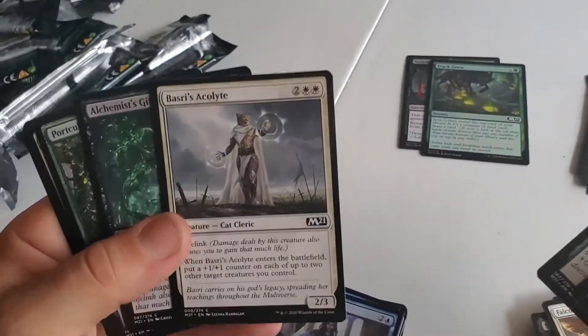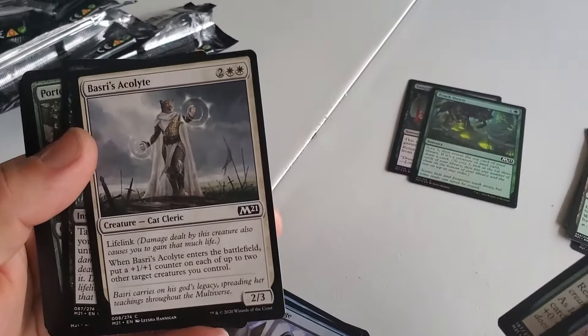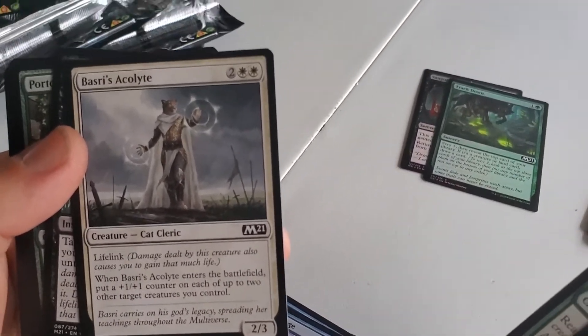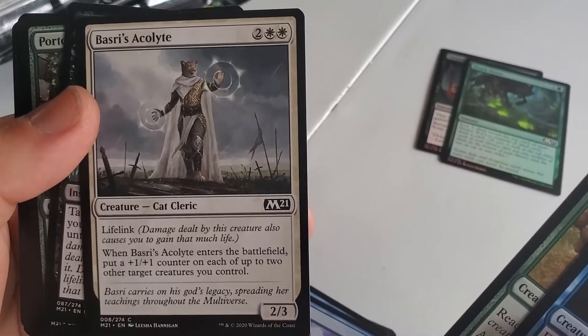Basri's Acolyte — one of my favorite commons in white right now. He puts two counters on two different creatures when he comes into play, and he has lifelink. So good.